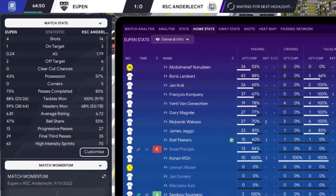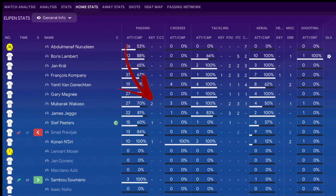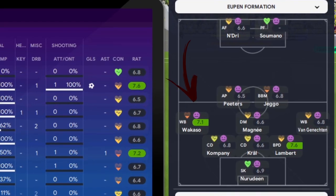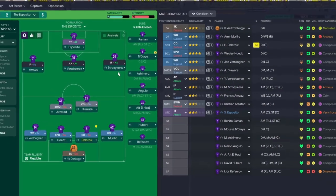We're still having loads of chances but the opponent is getting into the game too. Looking at the match momentum and their home stats, Wicasso has had two key passes with a 7.2 rating and already has the assist - he's a real issue. He's playing left wing back, coming down our right side where Murillo and Stroikens are. Stroikens is on a 6.4 and attacking too much, not helping Murillo defensively. So we'll take Stroikens off and change his role.